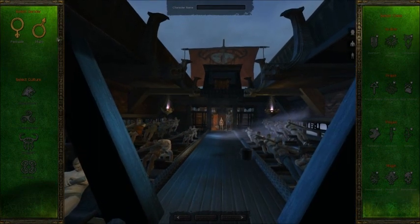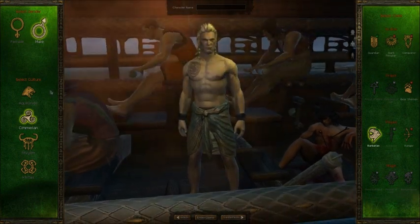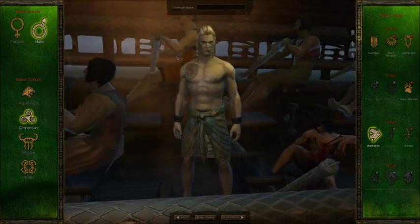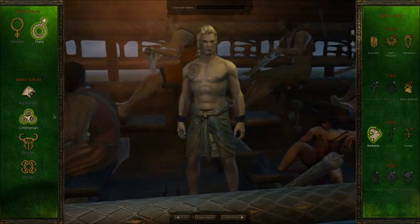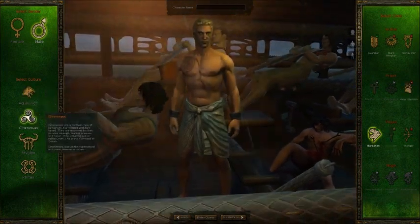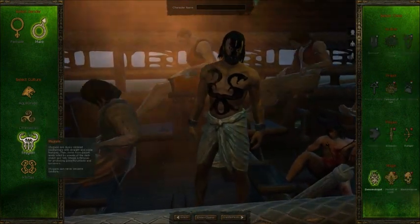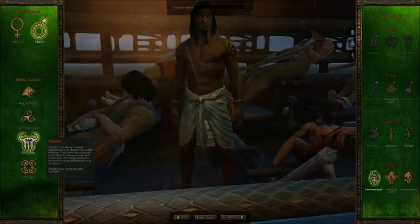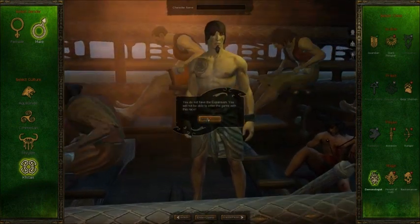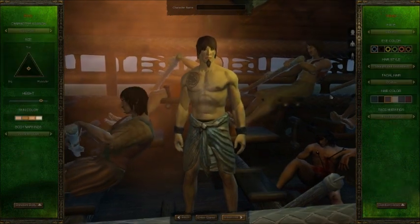Let's go ahead and create a character. First, let's look at the male characters — they're pretty much your typical Conan the Barbarian type, muscular and all that. You have four races to choose from: the Aquileans, the Chimerians, the Stygians, and the Khitan. The Khitan you can't really access without the expansion pack, but we can go ahead and customize to see what it looks like.